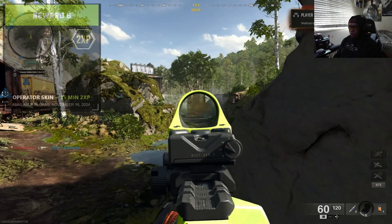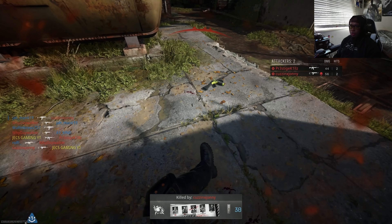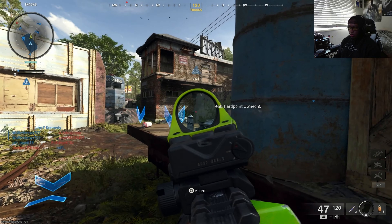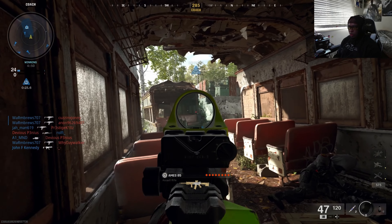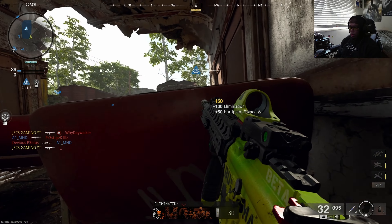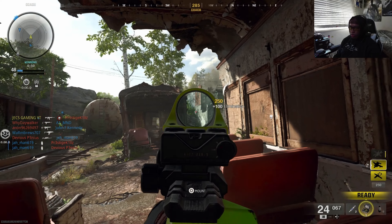Next we have another operator skin with a white and black Monster Energy drink logo — it looks really cool, very similar to the Monster weapon charm we got in Modern Warfare 3. I actually like this one a lot. An orange and black version would have been crazy, but this is definitely really nice and it also comes with additional XP. This will be available on November 16th and is probably my favorite skin out of all of them.